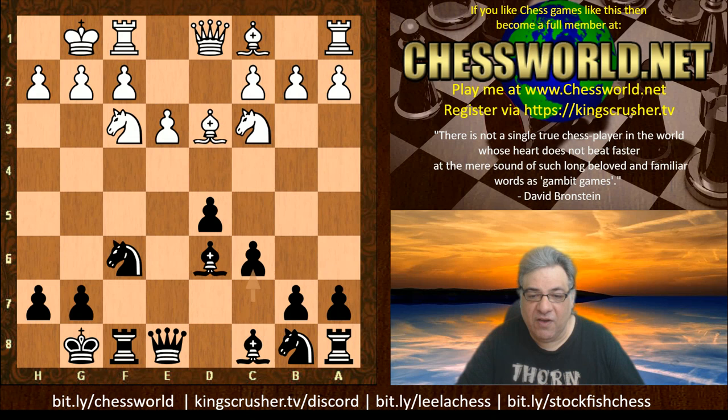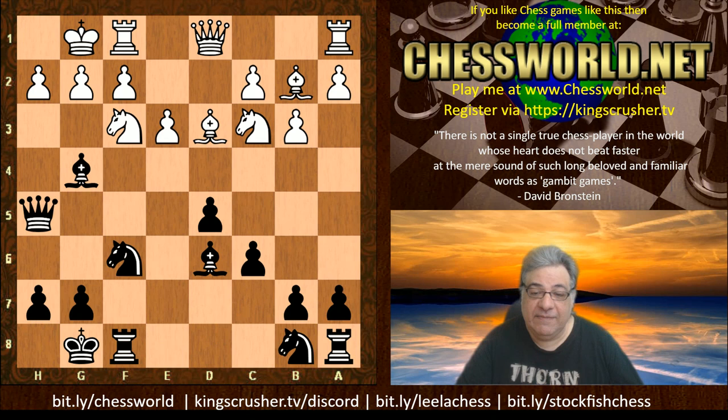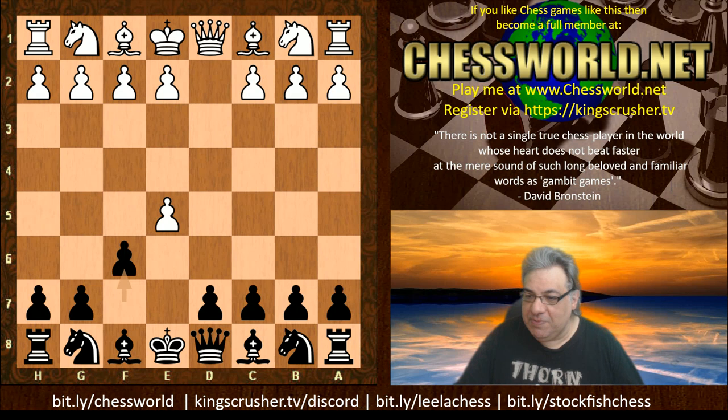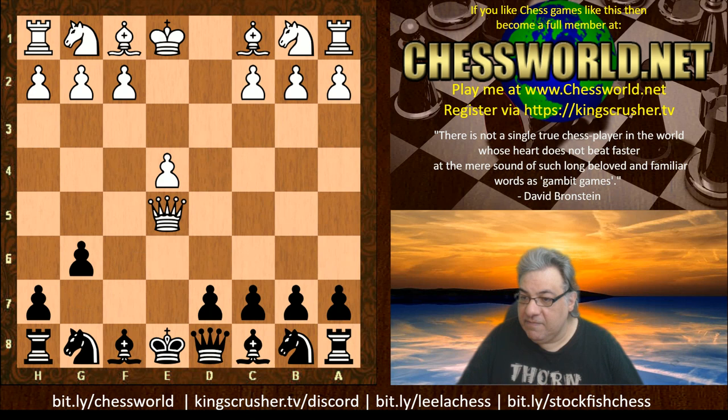I've actually won a ton of bullet games with this kind of system - you could call it some gambits for white in reverse, like Blackmar-Diemer in reverse. That is really dodgy but white can easily do much better after f6 - for example e4, and then you can't really take this pawn because there's Queen h5 check, and that's end of game.